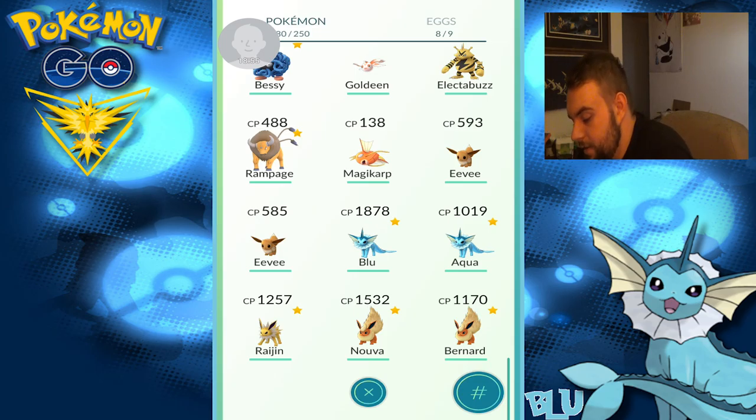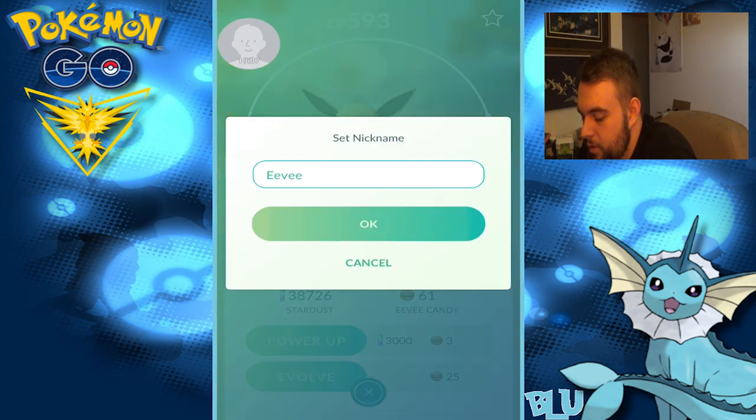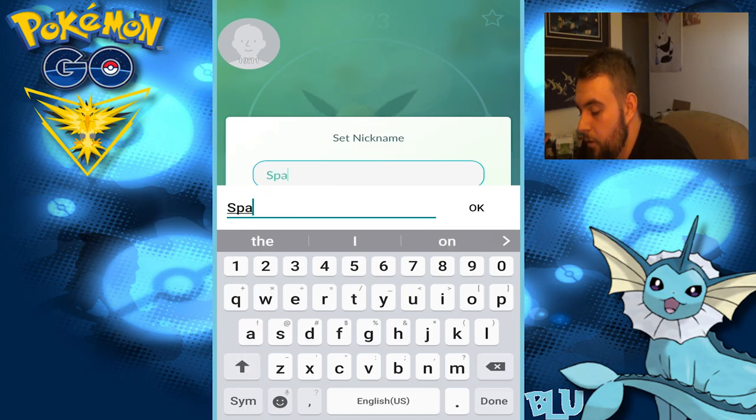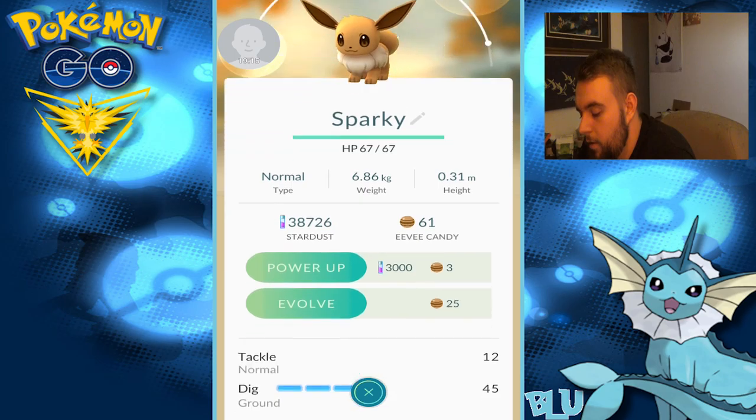So I think all we have left is a couple Eevees, and I haven't decided. I think I want to do a Jolteon for the stronger one, and then I'll do a Vaporeon for the weaker one, because I've already got a bunch of the other ones. I know this trick doesn't necessarily always work, but it's worked for me nearly every time. So it goes Sparky. If it doesn't work, it doesn't work — not a big deal. Evolve.